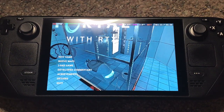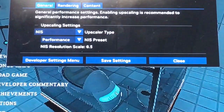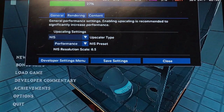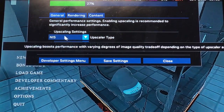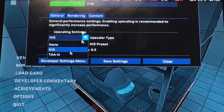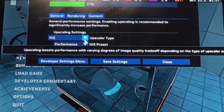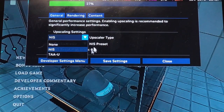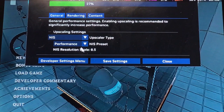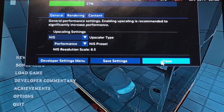Now, while we're in the game, make sure you press Alt and X to bring up the NVIDIA RTX settings menu. Make sure the upscaler is set to DLSS — I tried using TAAU before and it made things blurry, so make sure this is set to DLSS. Also make sure you have it set to Performance mode.